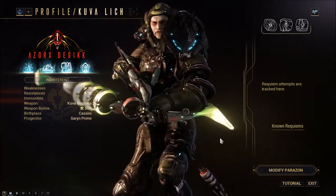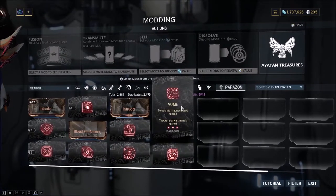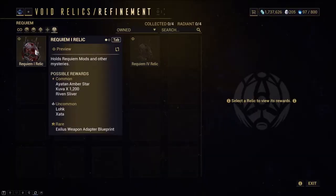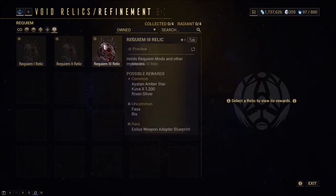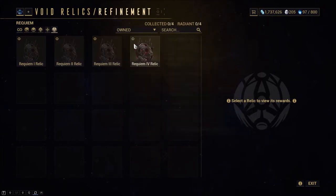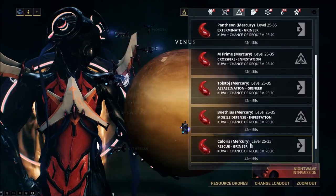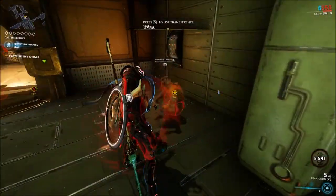Before we get into creating your Kuva Lich, it's important to ensure you have all Requiem mods farmed and ready in your inventory before you create a Kuva Lich. Requiem mods are special mods which are required to defeat the Kuva Lich and are equipped on your Parazon. These drop from Requiem Relics which are best farmed by completing Kuva Siphon missions. You don't actually have to complete the Kuva Siphon part of the missions though, just complete the main objective.